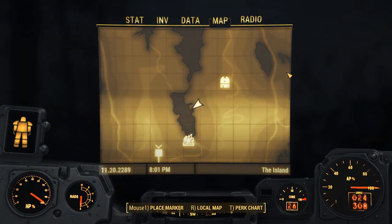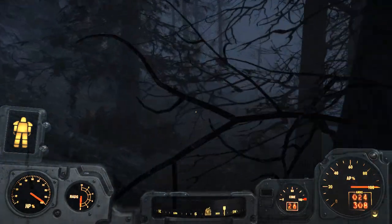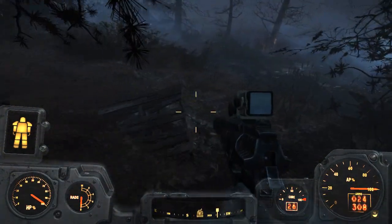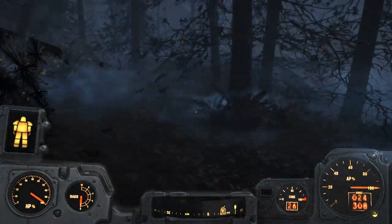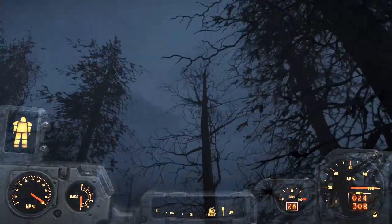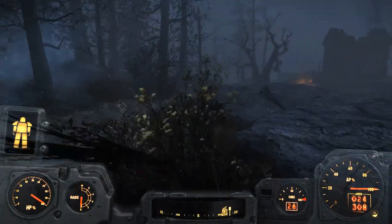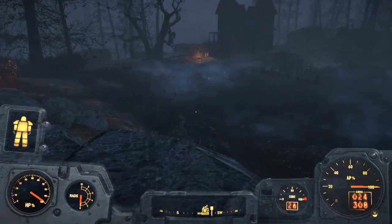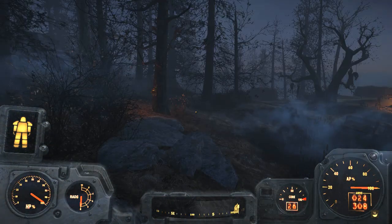I don't know where Nick's got to but he'll be along in a minute, so let's follow the map and head back down this road here and see what we can find. Okay so it looks like a house, probably got some trappers — yep there's a trapper. Okay my gun's holstered; I'm going to keep my gun holstered and just walk past these guys.